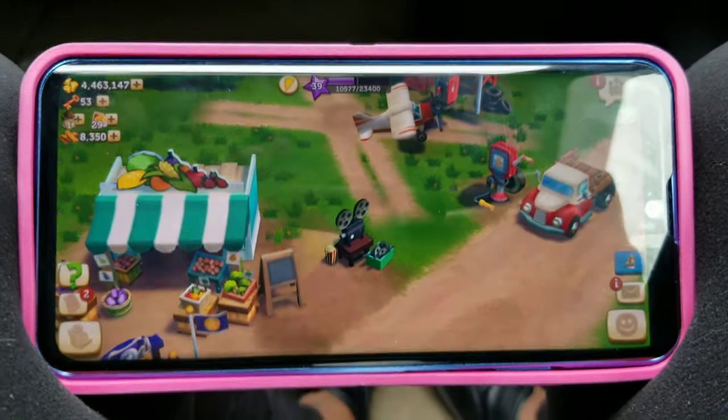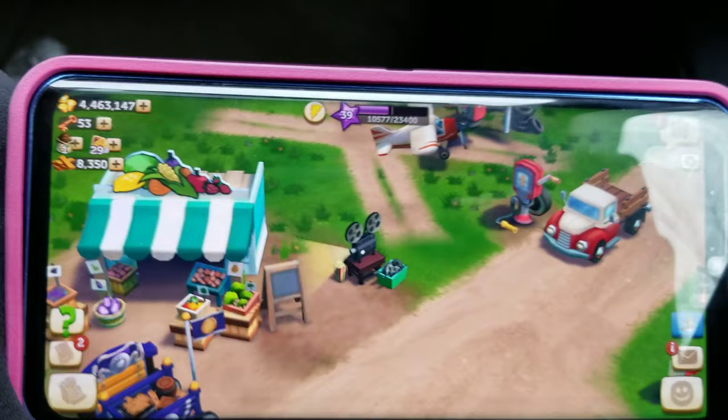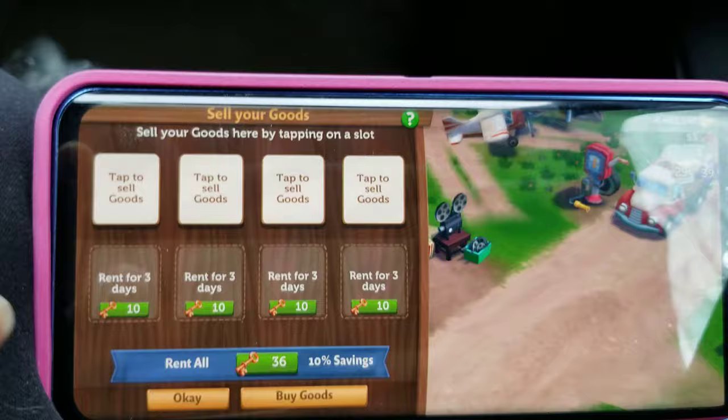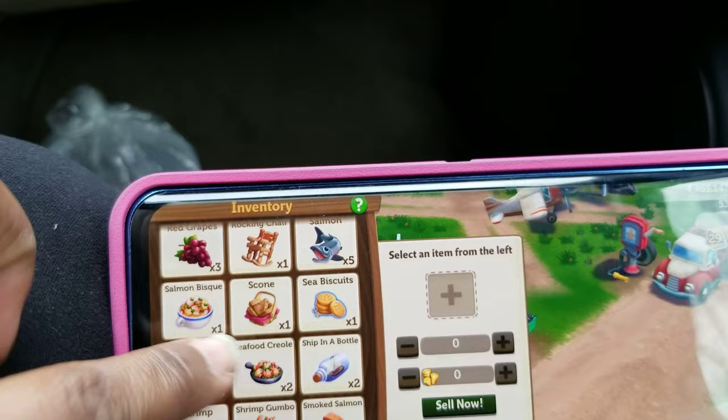Alright, so when it comes to single cloning, you have the people emoji right there. I asked you for Seabiscuit - we're gonna click on it and tap as if we're gonna sell, and you're gonna see that I only have one Seabiscuit in my inventory.